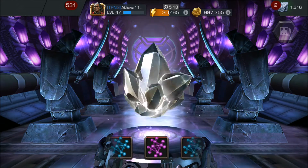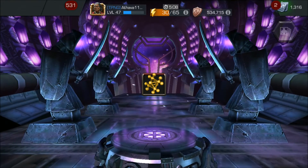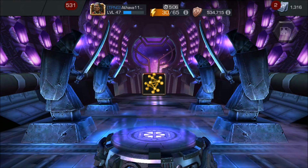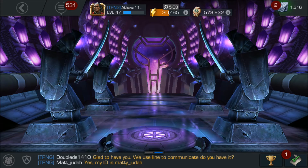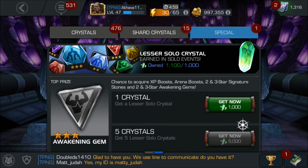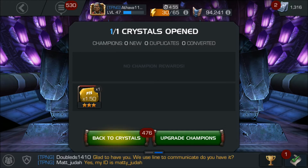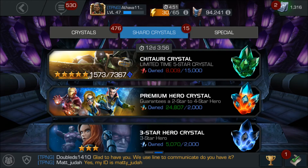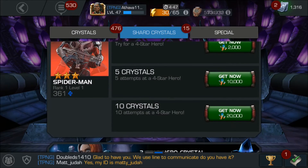We are getting a Mutant — nice, very nice, really good! I was hoping for Mutant to be honest. Now let's open up this crystal real quick, just spamming the open crystal button. We got 12 premiums — very nice.